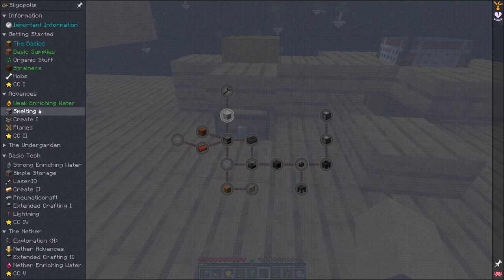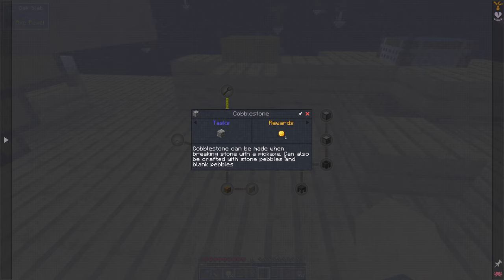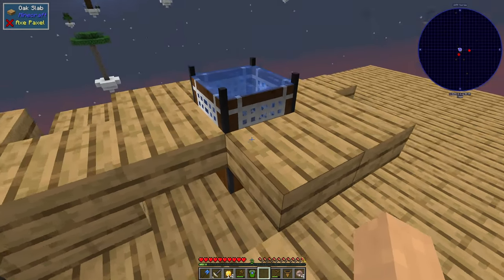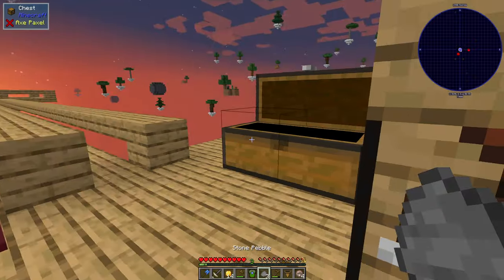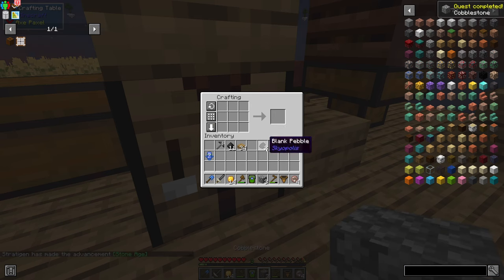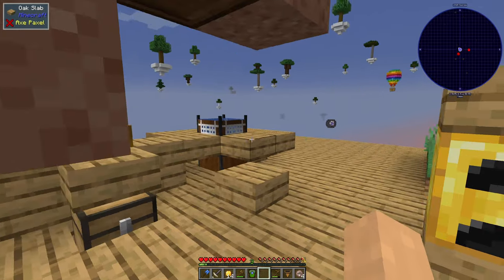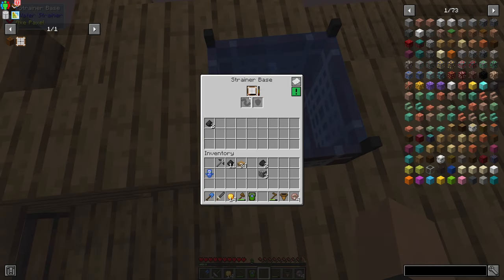Right, so now that's done — that whole section's complete, the weak enriching water. So now smelting. We can get cobblestone — stone pebbles and blank pebbles can make it. So it looks like next thing is we need to set ourselves up a Tinker's Construct smeltery. We need to get ourselves some of this cobblestone. This thing just isn't fast enough. Maybe I need to make multiple strainers, some better strainers.